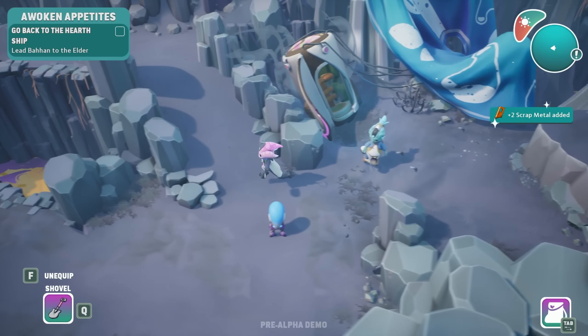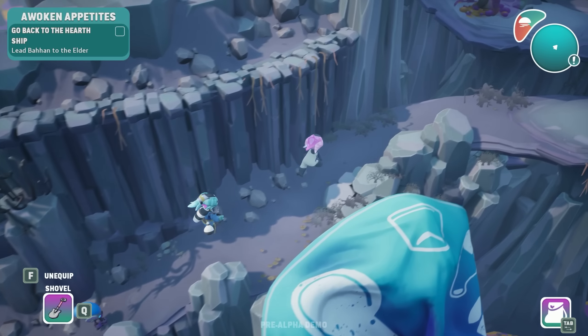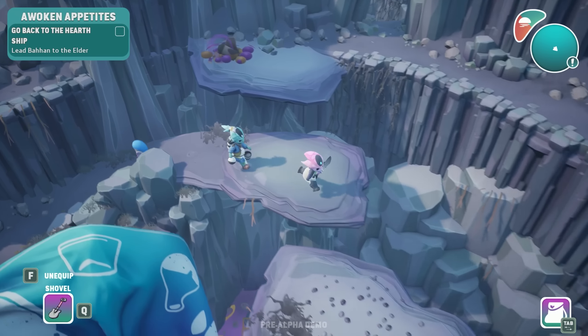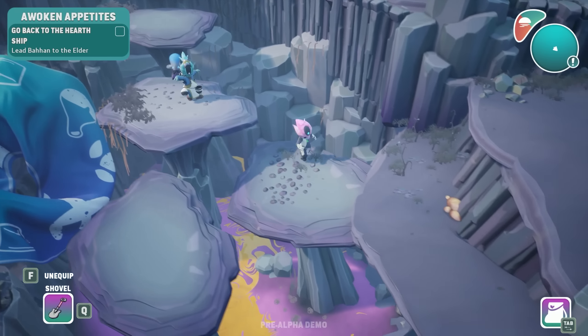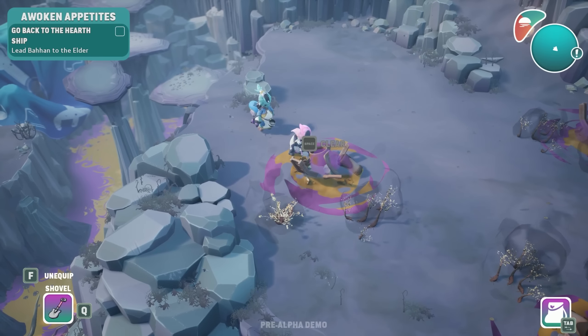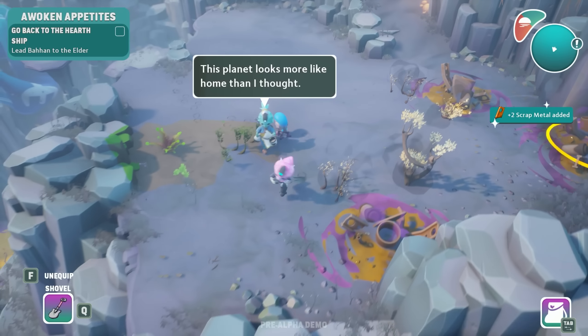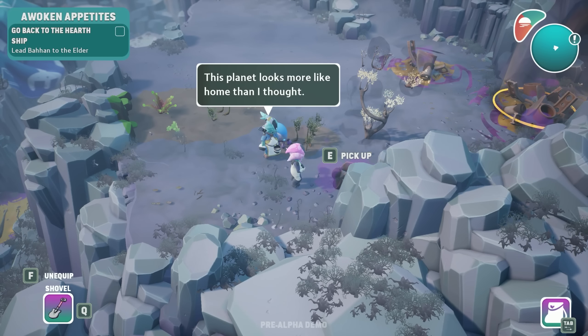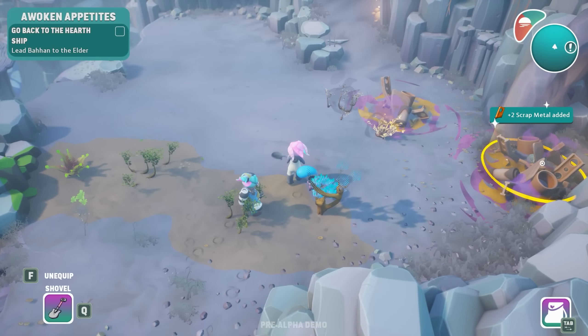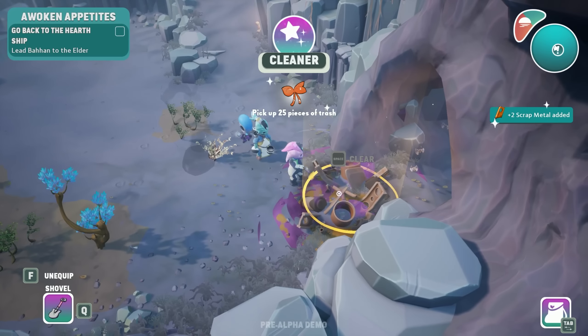We got a shovel — okay I want to go ahead and clear the debris. Ta-da! Look at that. Alright, so we're gonna bring you back to the ship and we'll be able to clear out more stuff, get the root to grow, and get into the new area. Oh, let's clear this tower over here — is this stuff gonna grow now too? It is! This planet looks more like home than I thought. I will pick up the stuff off the ground and make it good again. We got 25 pieces of trash!